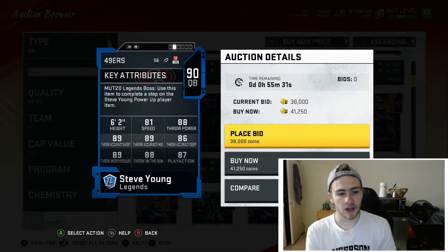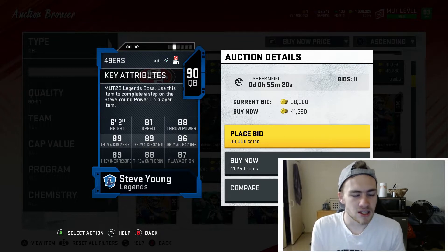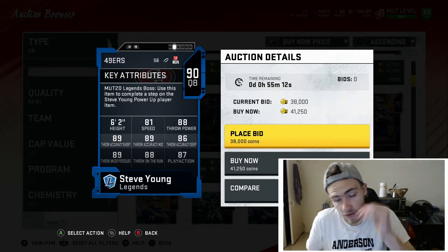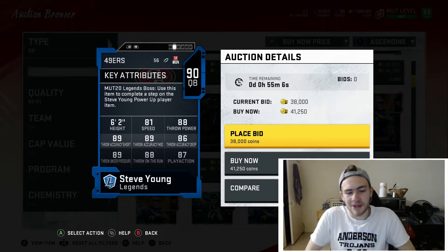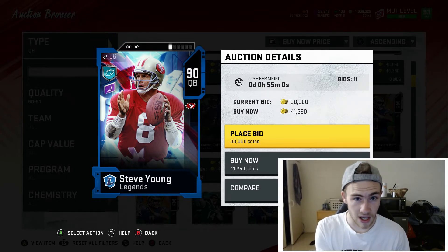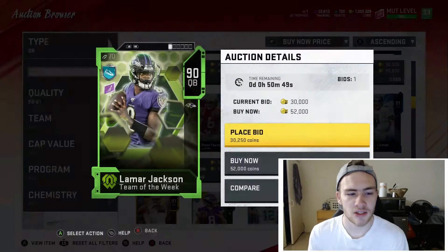For someone who wants more of a hybrid, Steve Young is an amazing quarterback, probably a little better than Sam Darnold. He's got 81 speed, which is really good. You can power him up to 91-92, and if you go one more step he gets Escape Artist, which is really nice. 88 throw power, 89 short, 89 mid, 86 deep — under 50k. He is left-handed, so it'll take some time to get used to, but his 90 overall is without a doubt a great card.